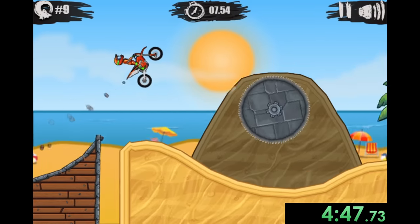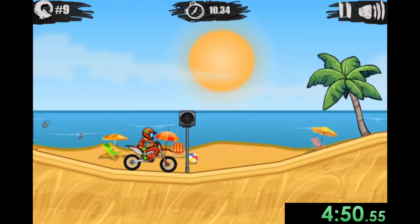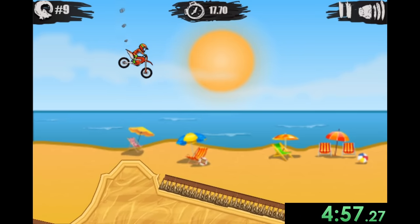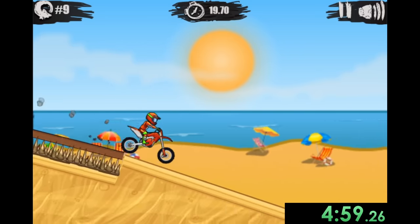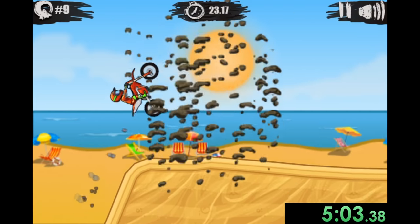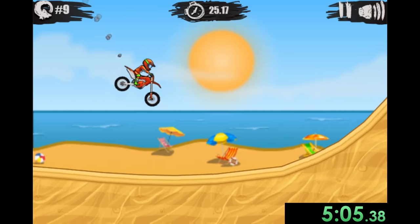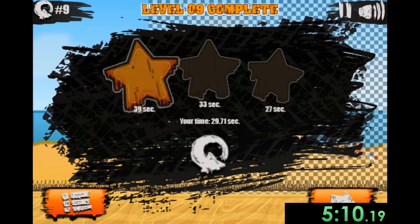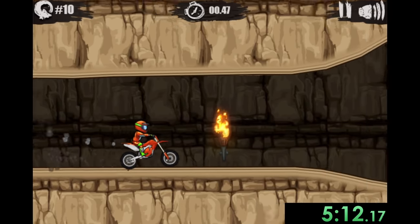Now we have some vines to make it across, some spikes — all pretty much just the normal stuff in Moto X3M. My dude also has to deal with an explosion which was in a very handy place so we don't hit those spikes. We'll get another explosion — that's always a nice treat — and then we have a boot that kicks us to the goal. Again, we are dead, but we made it to the end so it doesn't really matter.